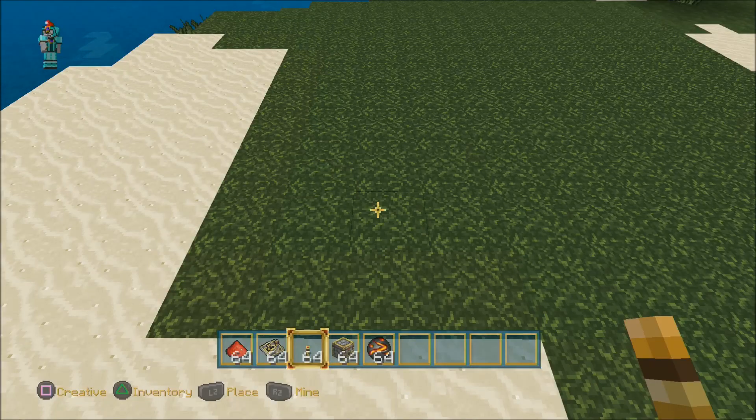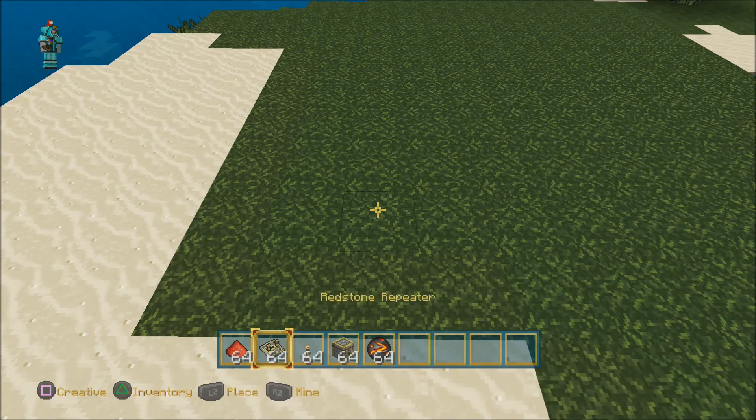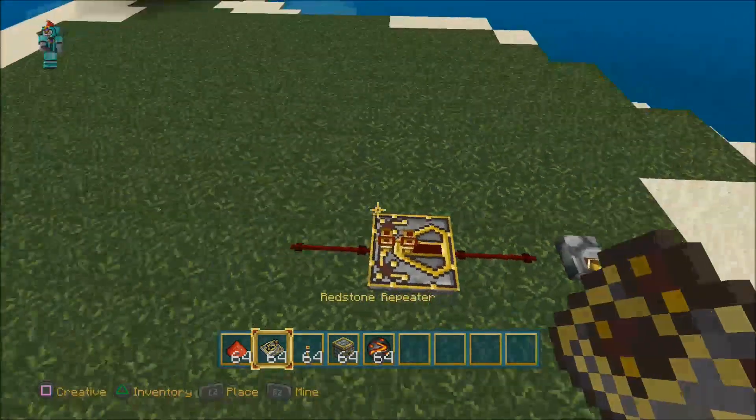Greetings everyone, I am OMG and today I'm here to teach you all how to make your own personal gun — pretty much in Minecraft. Technically it's a fire cannon, but it can work as a gun. It has all the assets and things a gun would have, so basically you're going to need your simple redstone stuff.